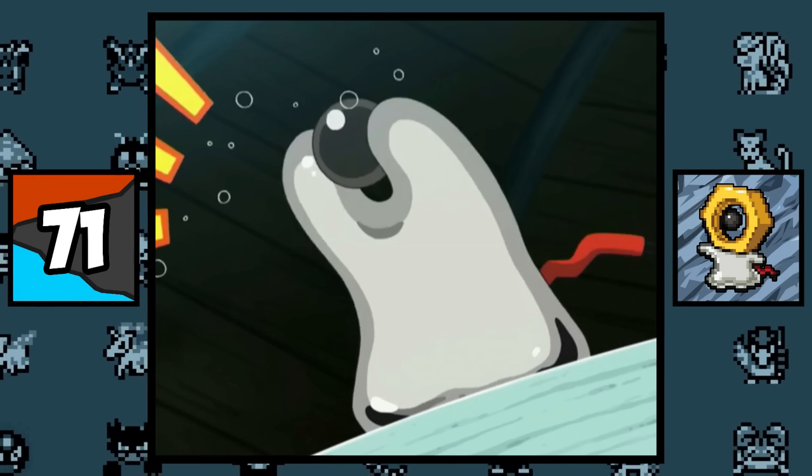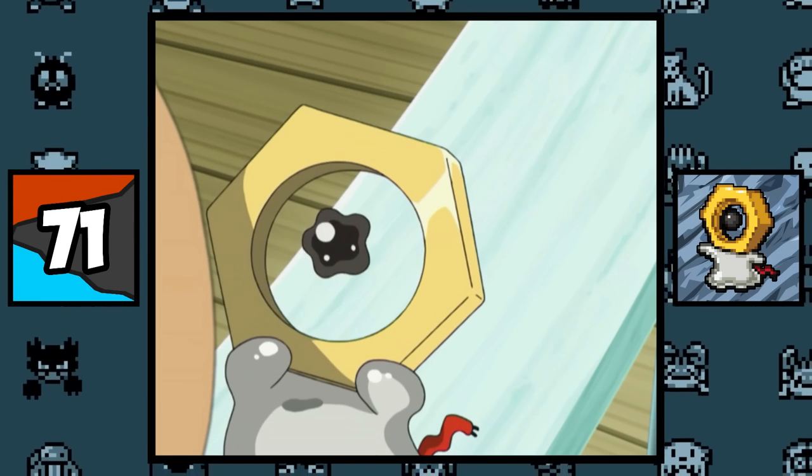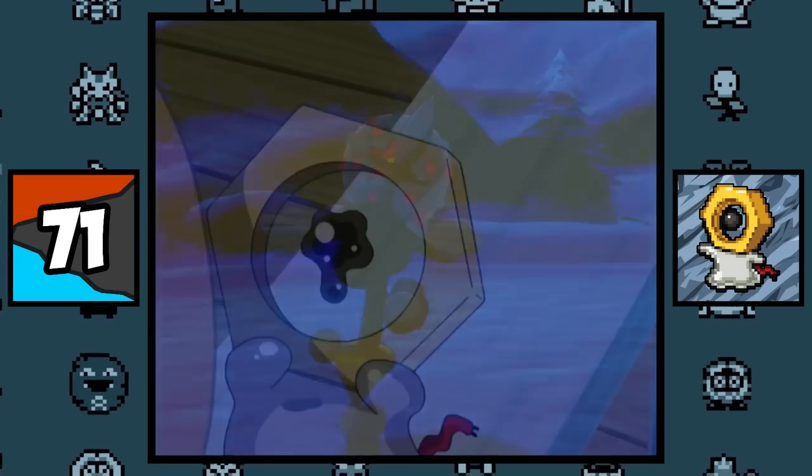This is what Meltan looks like without its head. I guess that makes two Pokemon that can remove their head, with the other one being Blacephalon.